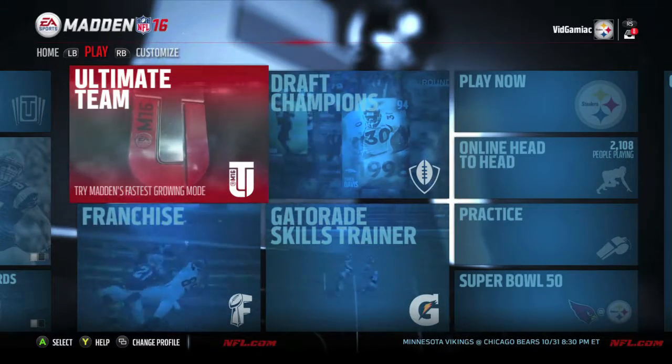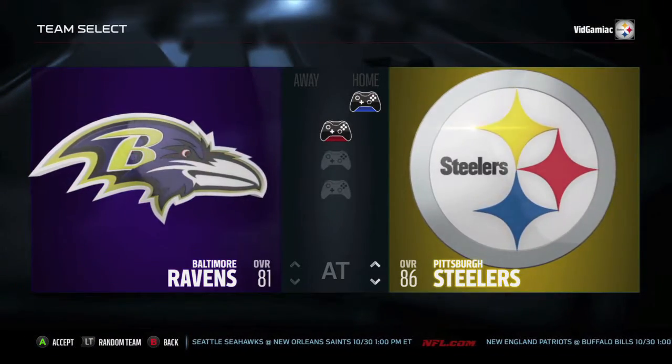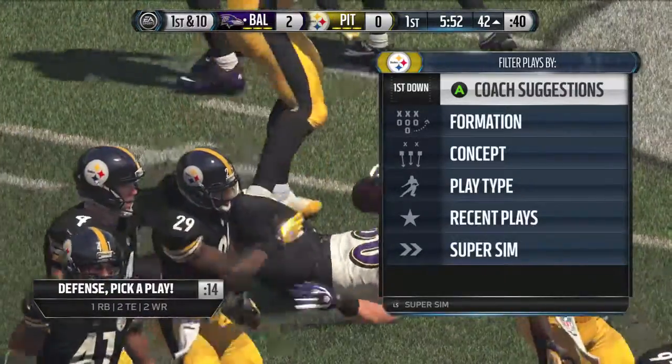Now, what you want to do is hit into a Play Now game. You can do this with two controllers if you want to, but it's not necessary. All you have to do is just start up a game. You want to be on defense for this, so just play around until you get on the defensive side.